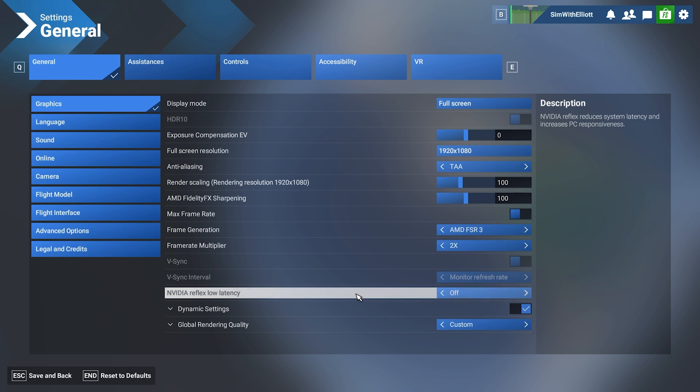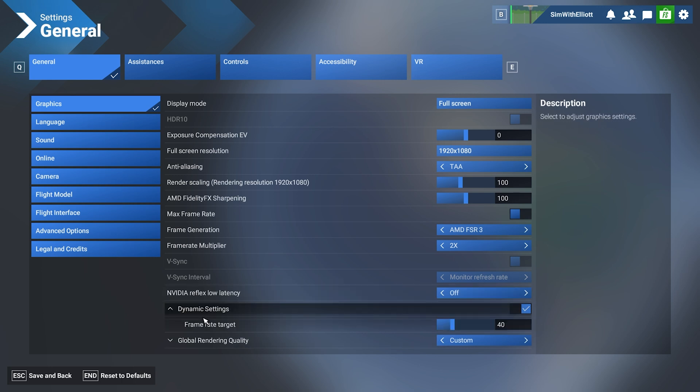Moving down — this setting hasn't helped me and causes issues. I sometimes hit max VRAM usage, so I try to limit things on the Nvidia side that don't need to be improved. This is something I changed from my last settings video, where I had it off and was very against it. However, with SimUpdate 2 I found the dynamic settings — which is sort of like frame rate generation where the sim tries to manage your frames. It reduces crash-to-desktops, and 40 is where it's at for me. This setting is more for stability than anything else, but it definitely works.